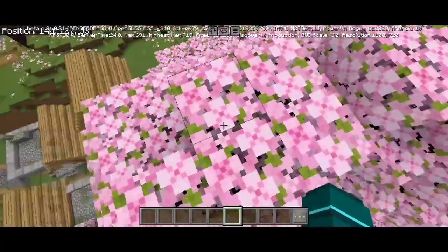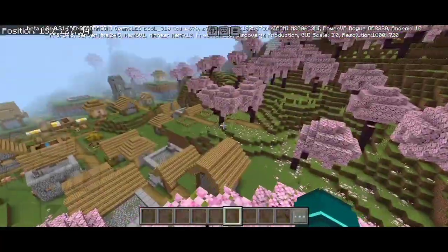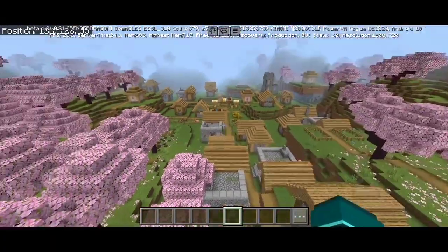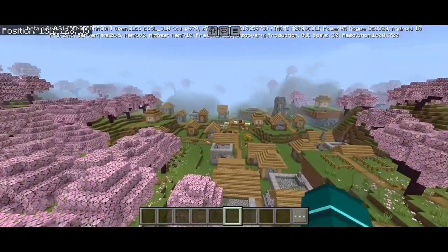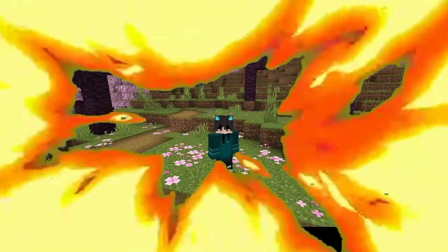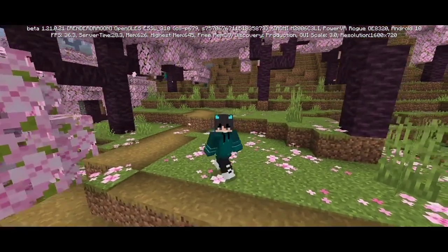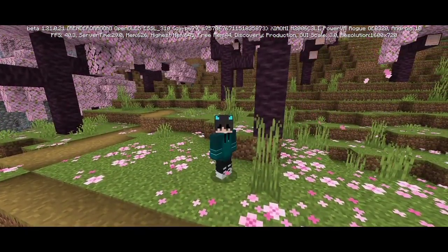Let's take a small board of spawn. This is a village, and there is a blacksmith in the village — 2, 3, 4, 5 blocks. So guys, as you can see, I have spawned and I got 5 blacksmiths in the village, which is a very rare find.